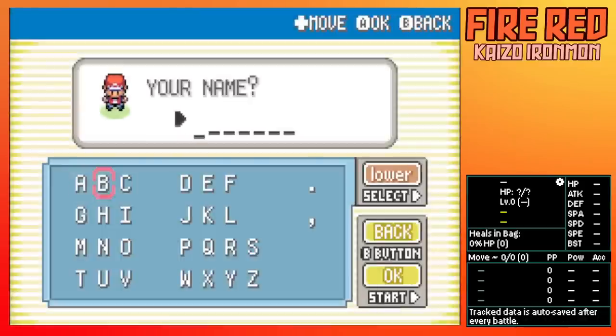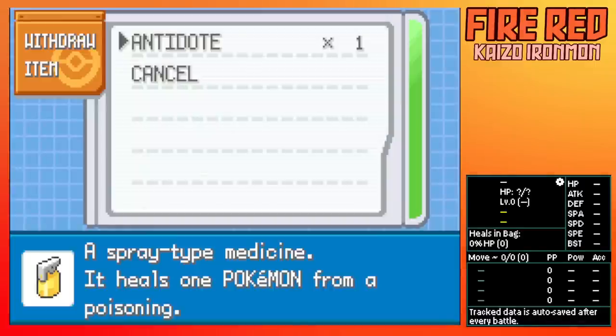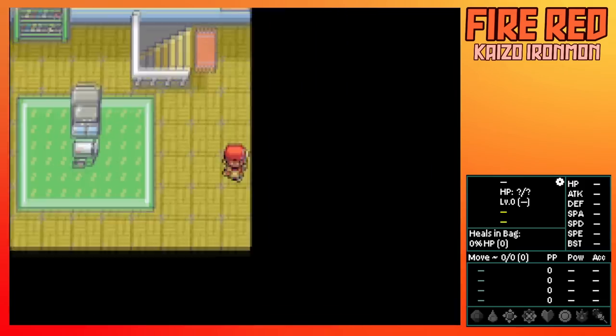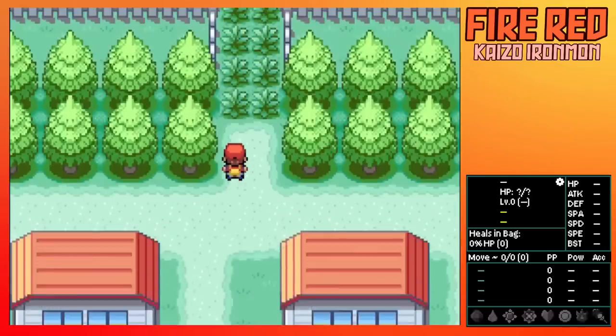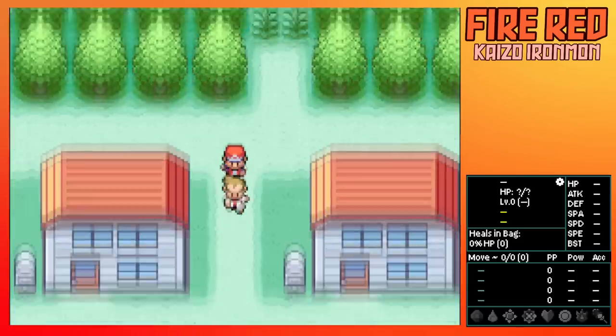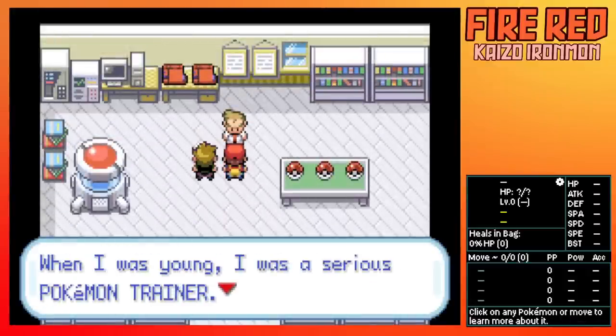What makes this challenge great is that every time you build up a new seed, you have no idea what's in store. The only items we're going to be able to use are the ones we find through field items, hidden items, and other stuff like the potion in our PC that turns out to be an antidote. Items like these are fantastic because status conditions can be fatal, and you're going to want these stocked up.